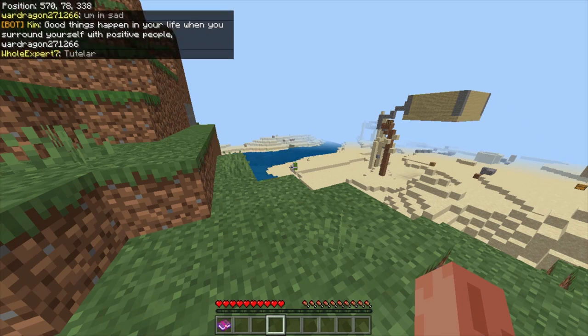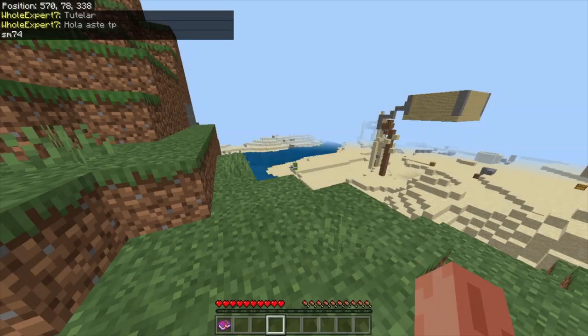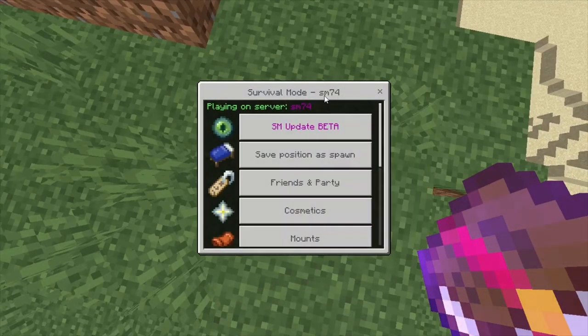When you connect to a server, you're going to want to find out what your server number is. There are two ways to do this. The first way is to type slash server in chat — a message will pop up saying what server you're on. In this case, you can see I'm on SM74. The second way to do this is to look in your book — it will say it at the top.